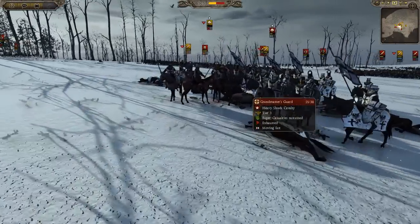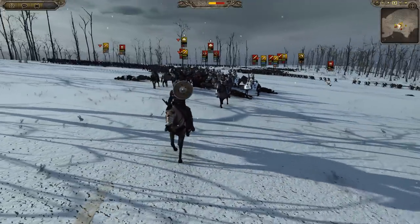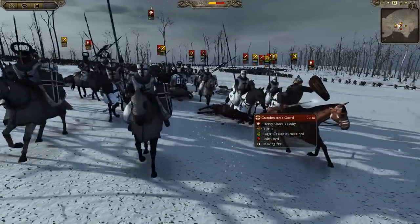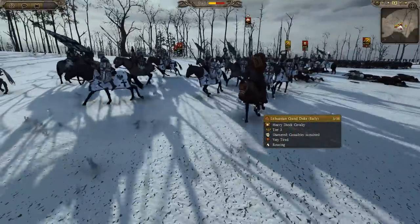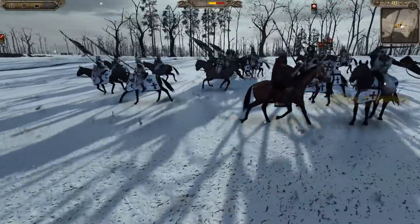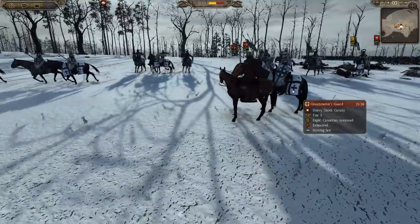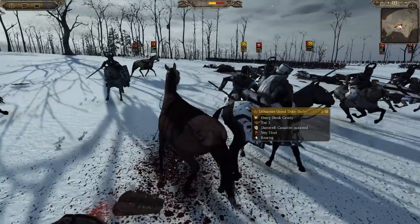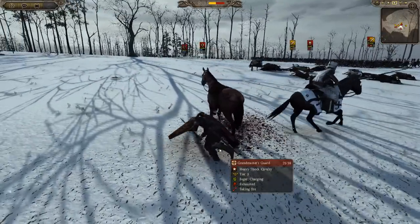My general is now under attack by his general. I'm quickly trying to get him out of there — where is he? Get out of there, general! There he is — he's still alive, I can see his shiny crown. Oh, is he doing a little duel? And they killed him. He's dead. And my general — what? What just happened?